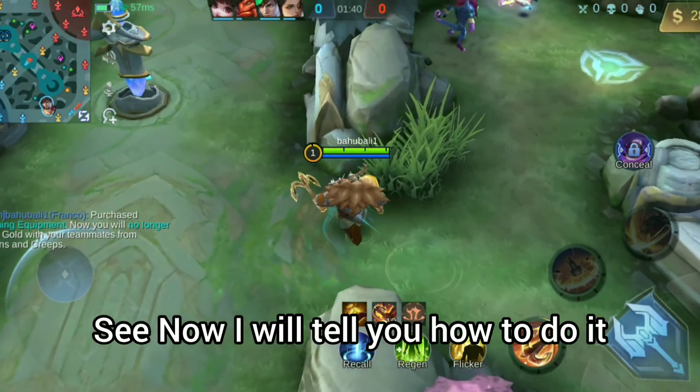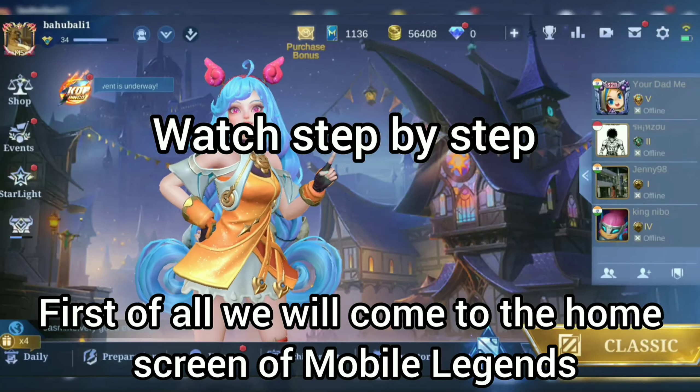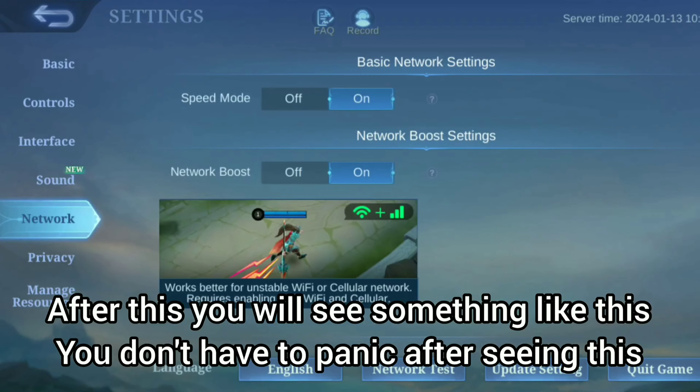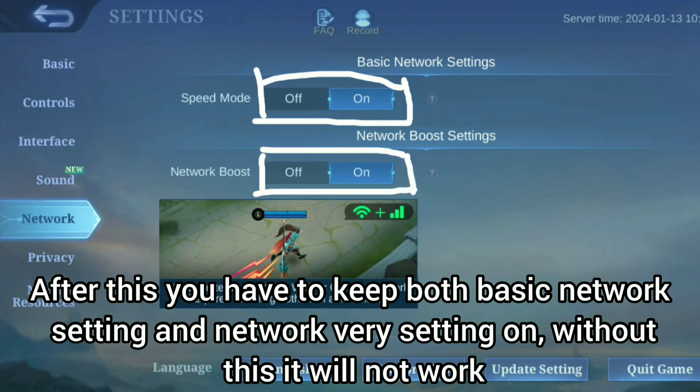Now I will tell you how to do it. First of all, we will come to the home screen of Mobile Legends. Now we will go to Settings, then press on Network. After this you will see something like this — don't panic after seeing this.